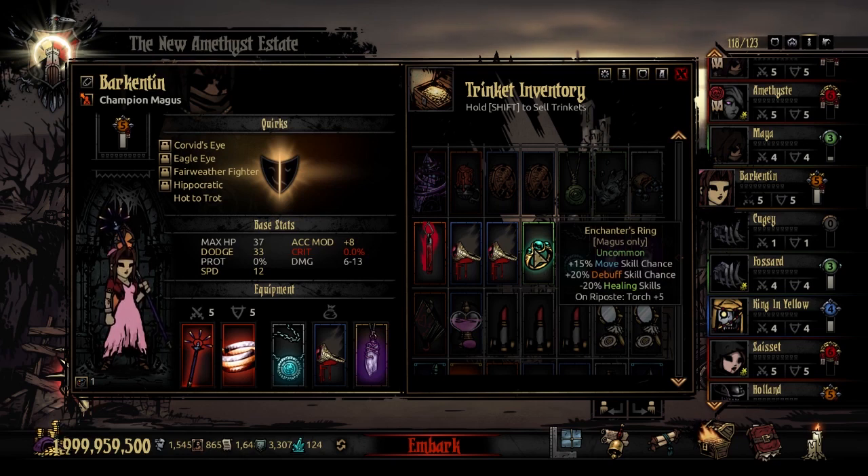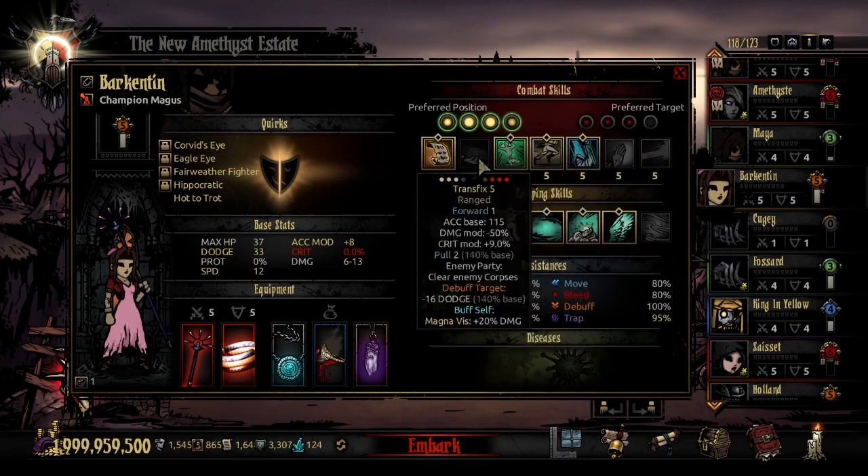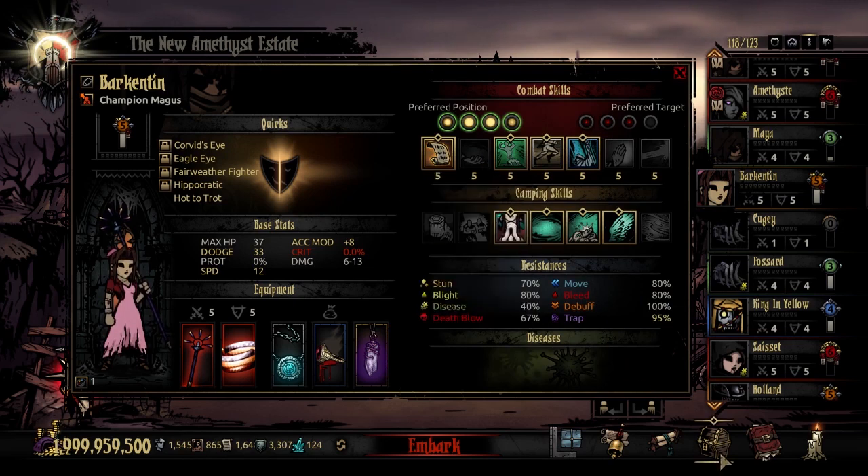Her uncommon trinket is the Enchanter's Ring: plus 15% move skill chance and plus 20% debuff skill chance at the cost of 20% less effective healing skills. On a Riposte hit, she gathers 5 torch — brightening the room with every Riposte. Both the move and debuff bonuses apply directly to Transfix, making this a strong way to empower that skill.